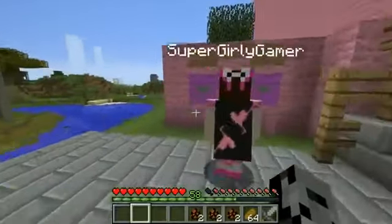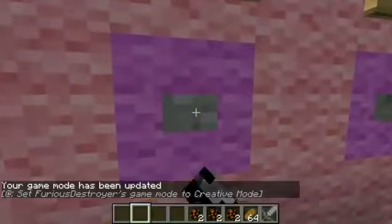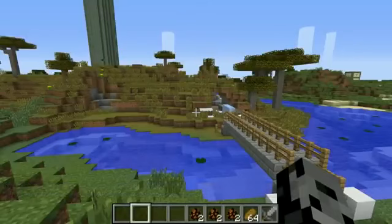Jen wants to hide first. That sword just makes it so obvious for the person coming to find you. Alright, so Jen's in survival, Pat's in creative. Pat's got the watch and starts counting. 20, 19, 18... don't worry guys, counting in my mind. Based on how the introduction went, I don't think this is gonna last very long today.